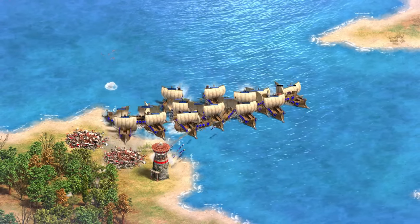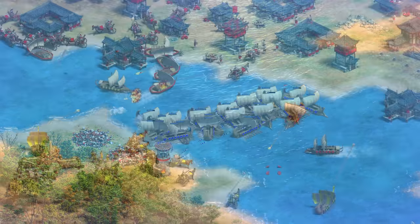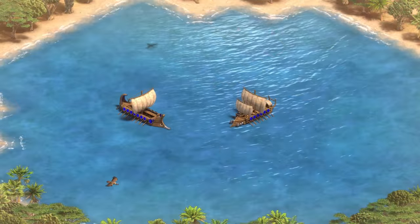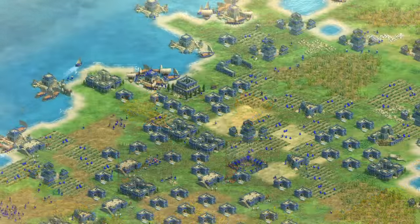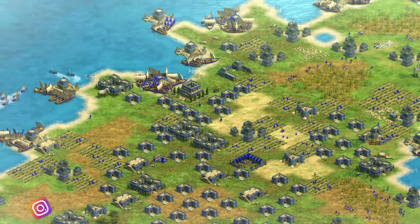Remember that there are no castles in Return of Rome, so Triremes are overall very strong against almost all land units and structures. Going back to water, water combat in Return of Rome is really reduced to only two main units and just a handful of parameters: your macro and micro, the bonuses of the civilizations at play, the resources on the map, and how much production you can sustain.